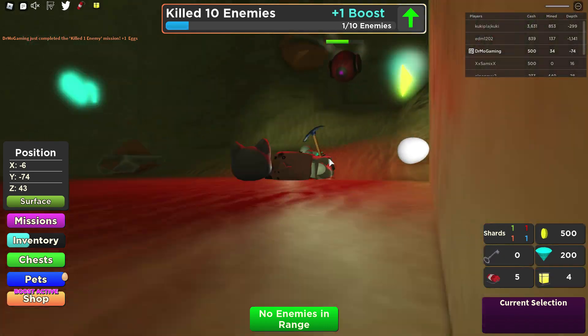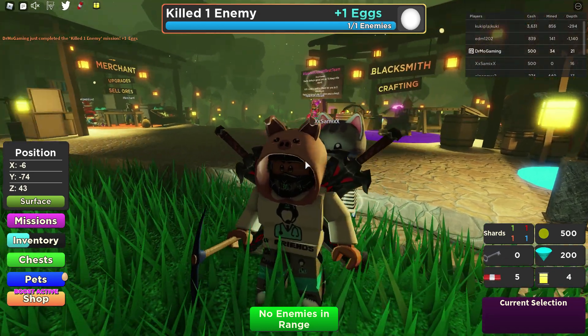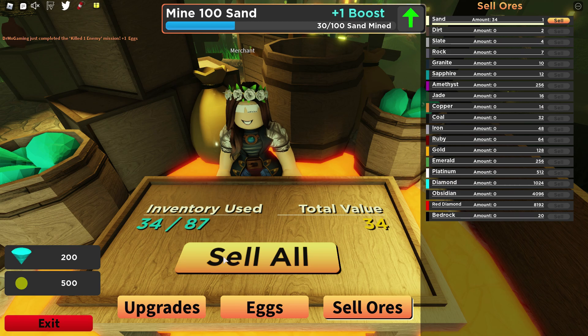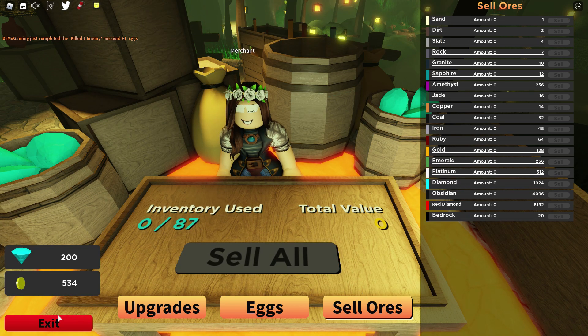I can collect stuff — I got an egg — but they killed me. Okay, well, I got points for that. I'm gonna go sell all my stuff because your inventory adds up, so I'll go ahead and get rid of it all.